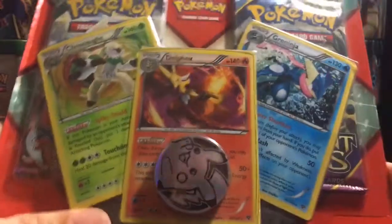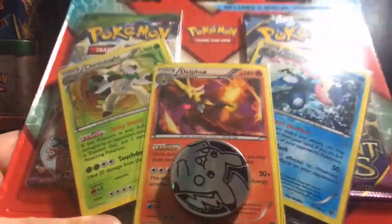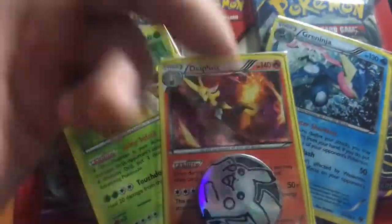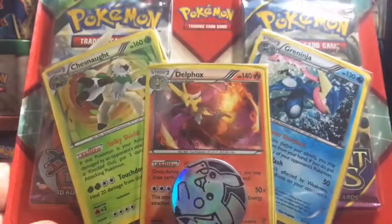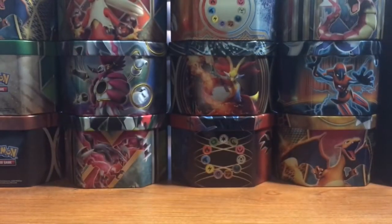In my collecting of sets I'm not a hardcore collector making sure I get the entire set, so I haven't actually pulled Delphox or Greninja. I figured it helps me collect the set even though it's a different foil pattern — I'm still going to consider it part of X and Y base. So that helps me out. We also got a pack of Roaring Skies and a pack of Ancient Origins.